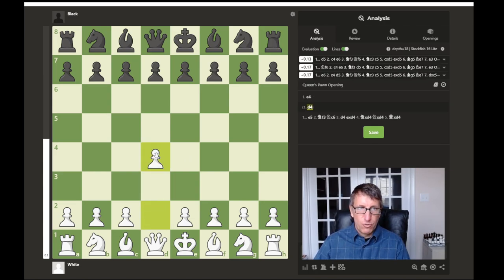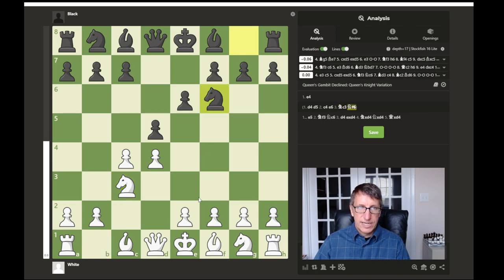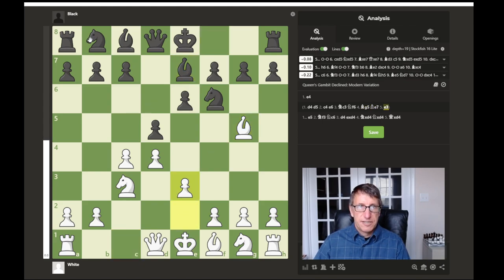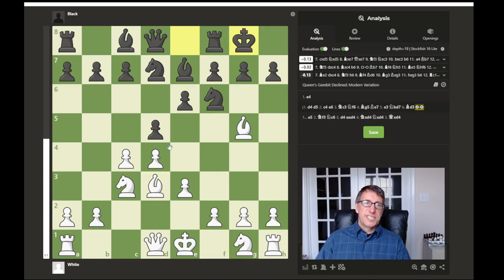If we take a quick look at d4, a lot of times d5 would be the response. Here you can play c4, called the Queen's Gambit. This looks like you're giving up a piece, but usually your opponent won't take it. Both sides would just start developing pieces, and the center of the board is kind of blocked up more by the pawns. The pieces may end up having to maneuver around this closed-up center, and the game will be more strategic.